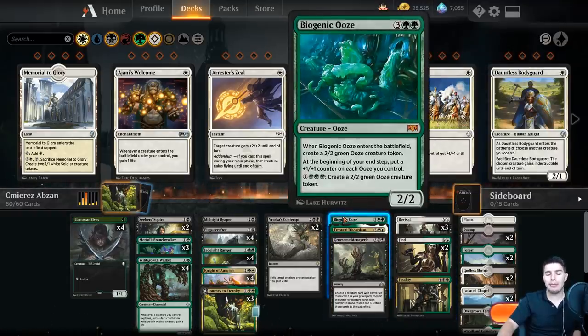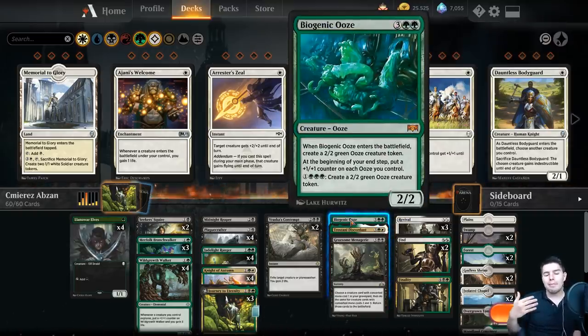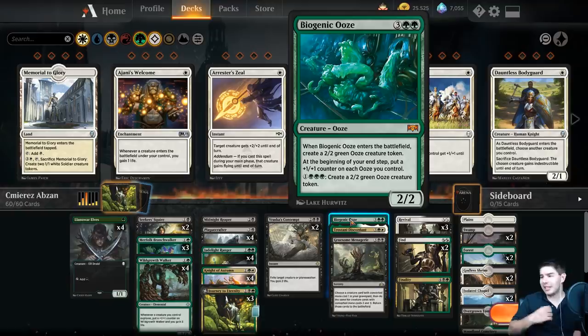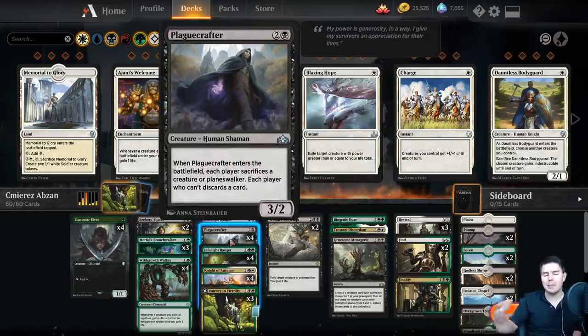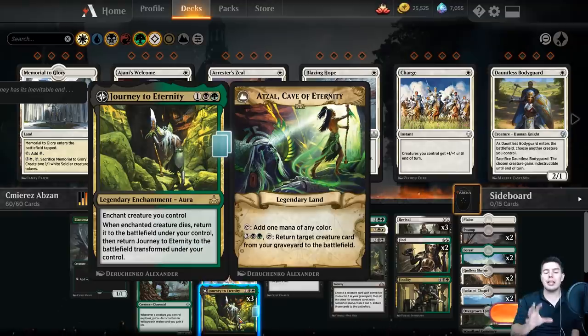We're trying to get things back multiple times. If we ever do get a Journey to Eternity flip, we have Tristani, we have Biogenic Ooze who keeps getting value available to us in the graveyard. If people want to get rid of a Biogenic Ooze, we can just keep bringing it back - it's going to bring value every time it enters the battlefield. We have a lot of ETB effect type stuff that works really well with Journey to Eternity. You enchant a target creature and if it dies, the creature comes back to the battlefield - you get an ETB effect again. Then you can pay five to tap it once it's flipped over to a land and bring back any creature card from the graveyard to the battlefield. So it's just a lot of value in Journey to Eternity.